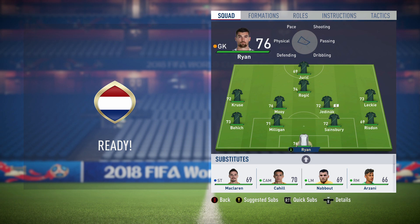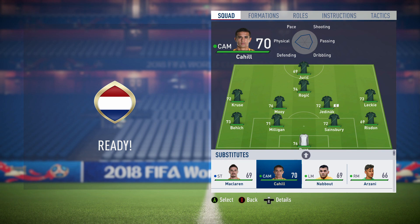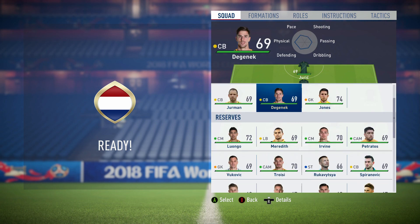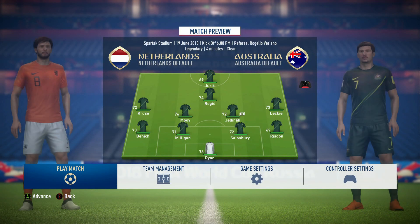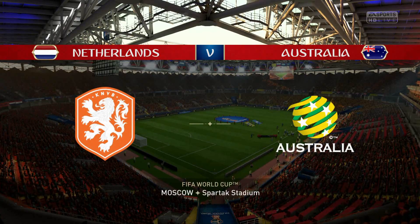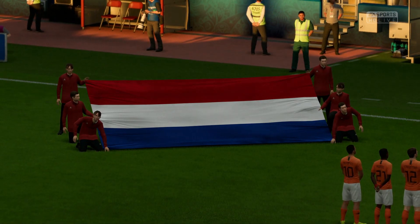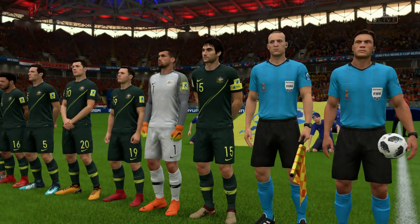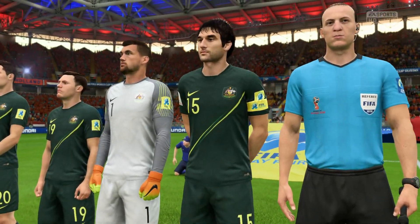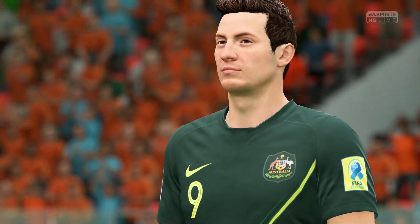We've got Matt Ryan in goal, who was third-choice keeper for Liverpool before moving to Brighton. And we've got Tim Cahill here — Australian legend. We'll have to give him some game time if possible. It's on legendary and we're just going to see how far we get. Our first match is against the Netherlands. Last time Australia played the Netherlands was in 2014, a 3-2 for the Netherlands — Tim Cahill scoring an absolute worldie against them.